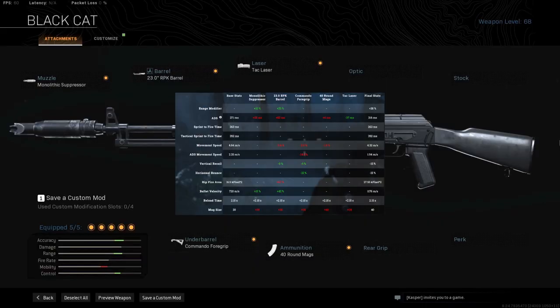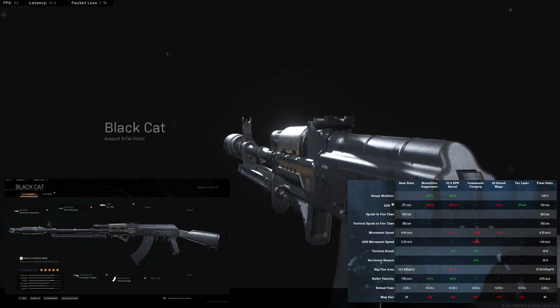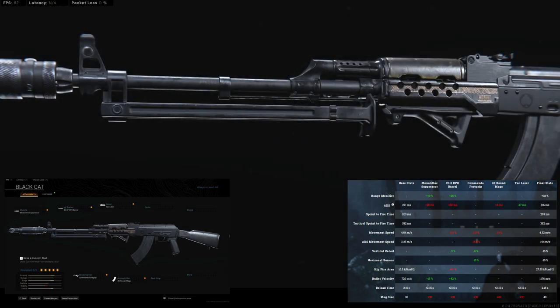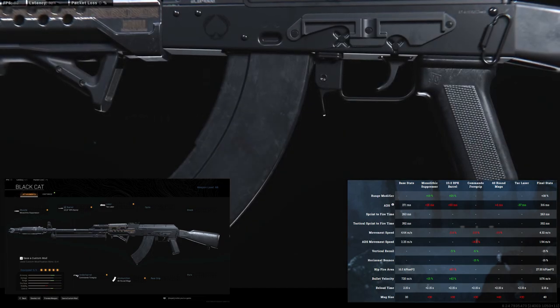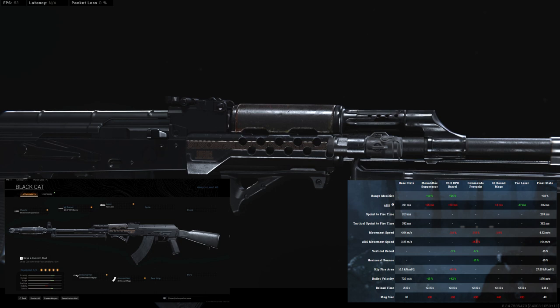This setup has a 15% vertical and horizontal recoil reduction while also increasing the range by 38%. It will never be the fastest weapon, but without using a scope you can make the ADS speed and mobility pretty decent. This AK-47 is not the easiest weapon in Warzone and I don't think it will ever be the best choice, but in certain situations it wrecks and you can do very well with it. Let's watch the game I have with this AK-47 so you can see how strong it can be.